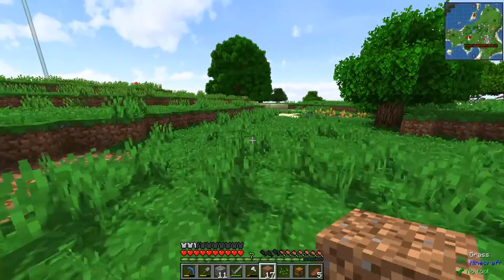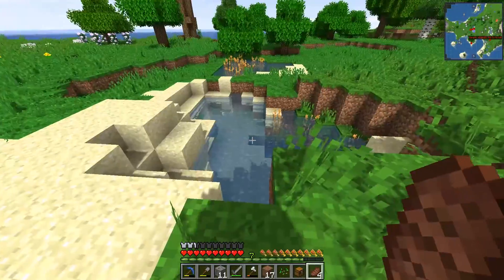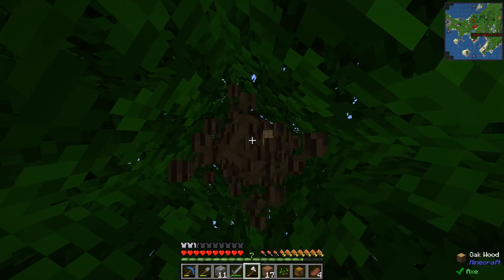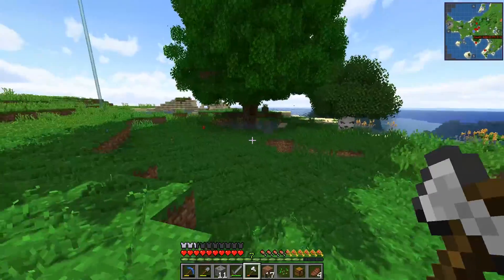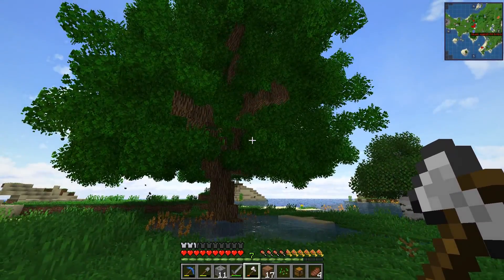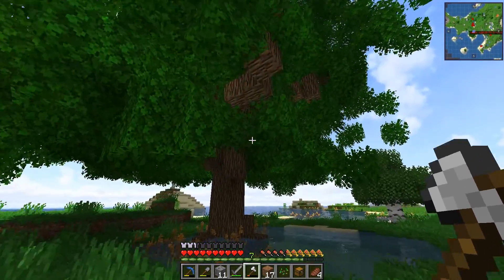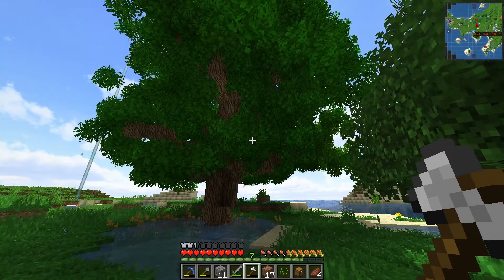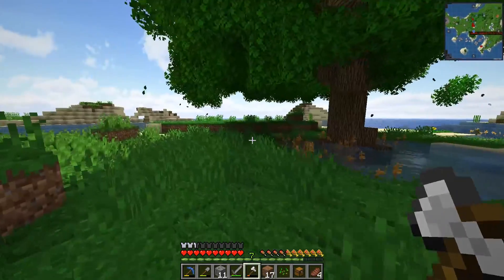Where do we want to build? This fancy tree over here looks great - being nearby might be ideal. I want to chop down this other tree, but I'm worried that if I vein mine it, it'll touch the other tree too, so I'll do it manually. This is a good spot - we could put our farm here maybe. Oh no - the leaves are updating! The big tree is collapsing because of fast leaf decay. There's no way I can rebuild this manually.